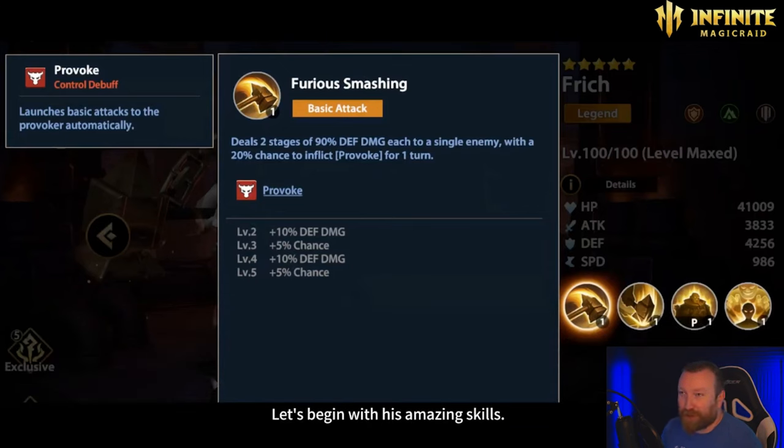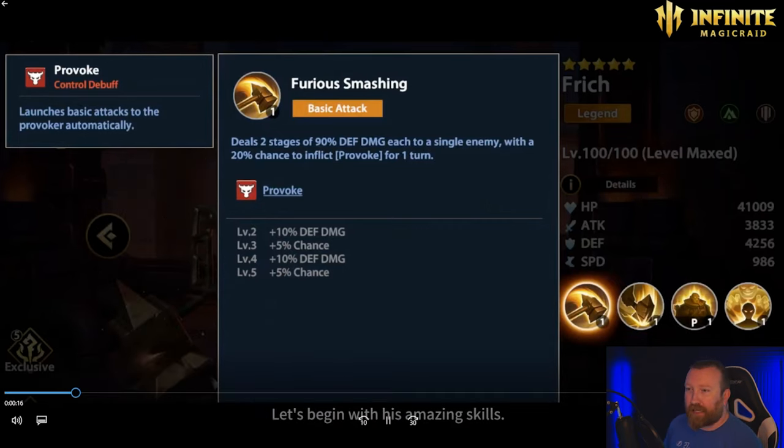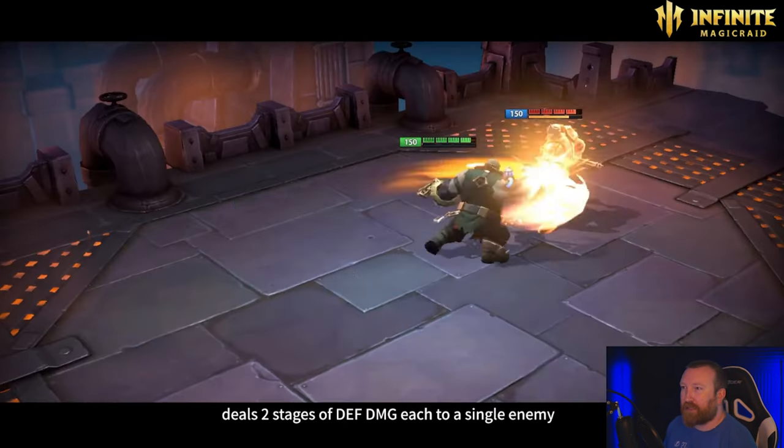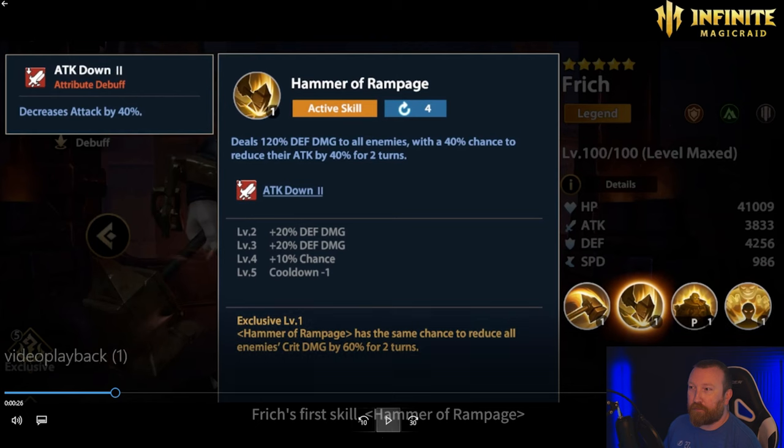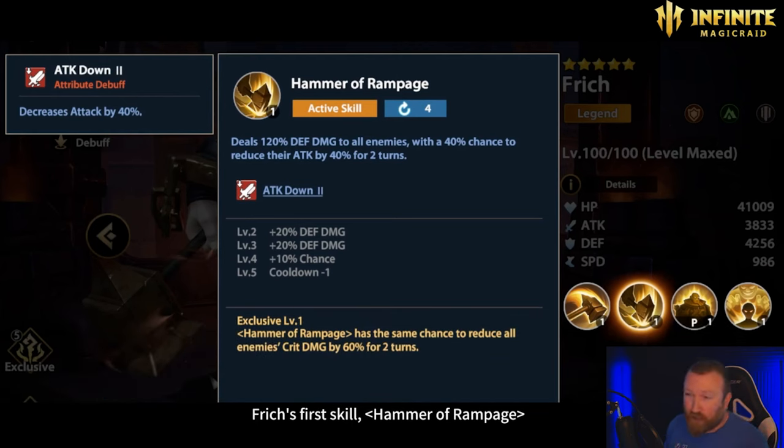Furious Smashing deals two different stages of 90% defense damage. He deals damage based on his defense number, not his attack number, so staying away from attack is a very good idea. It hits a single enemy with a 20% chance to inflict Provoke for one turn, which can be increased to 30%. Provoke is different from Taunt — Provoke launches an attack and forces the enemy's attack into a basic attack that always hits him. It only hits one target, so it is what it is.